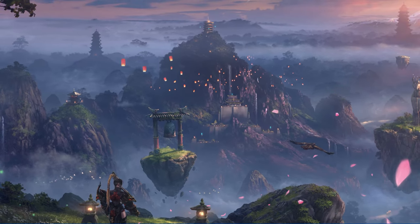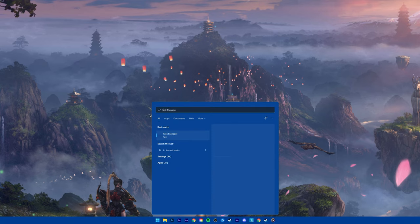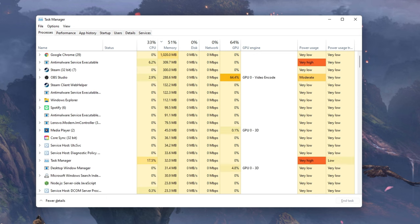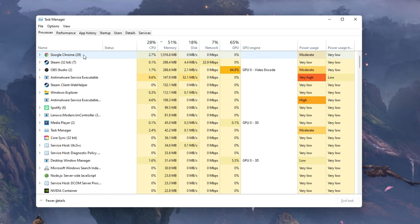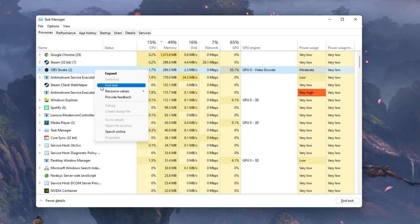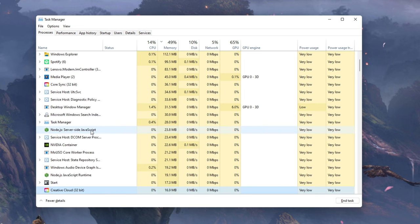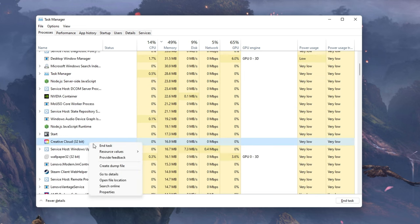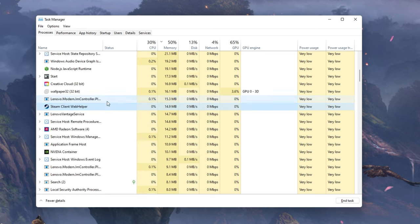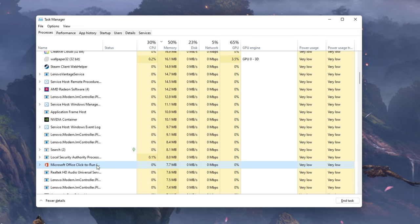Lastly, in case you still get network related issues, then you most likely have software running on your system which is hindering you from playing the game. To fix this, I suggest ending processes from your Task Manager for recently installed programs which can change your files or use up your available resources — such as OBS, Shadowplay, CCleaner, or Adobe Applications — to troubleshoot which program is causing the issue.